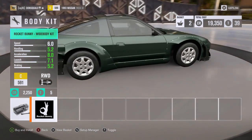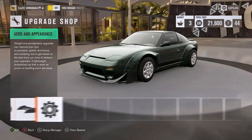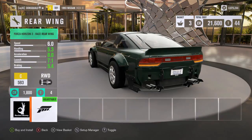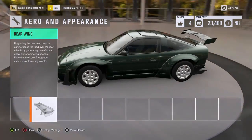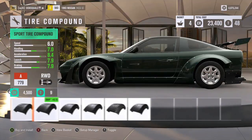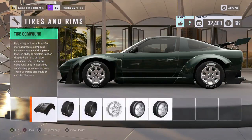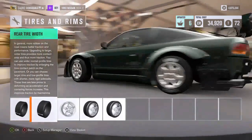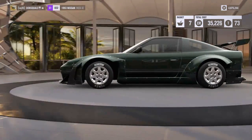Most 240s are rear wheel drive — most people don't put all-wheel drive drivetrains in them — so we're going to leave this one rear wheel drive. It is going to be a track-oriented setup though, so we'll make sure to get a few track parts on there: big rear diffuser, big wing, which will definitely help with the grip. For tire compound I'm going to go ahead and put a Horizon tire compound on here for those tire letters, and max out the width on both front and back.